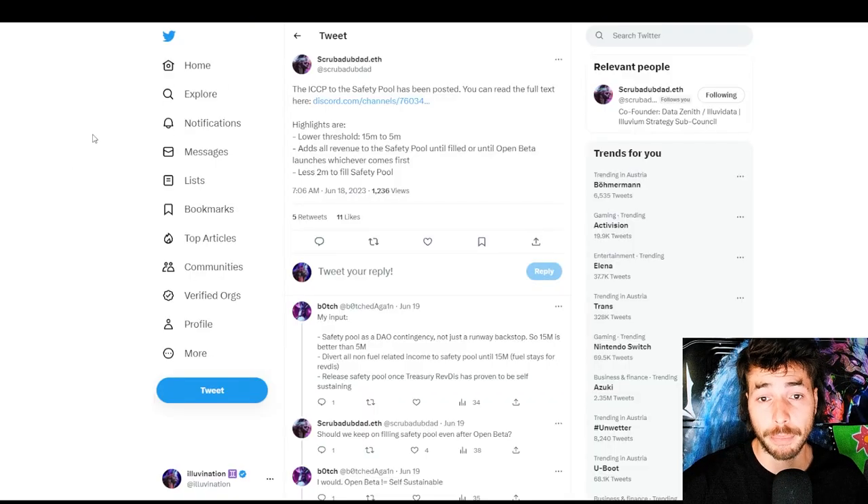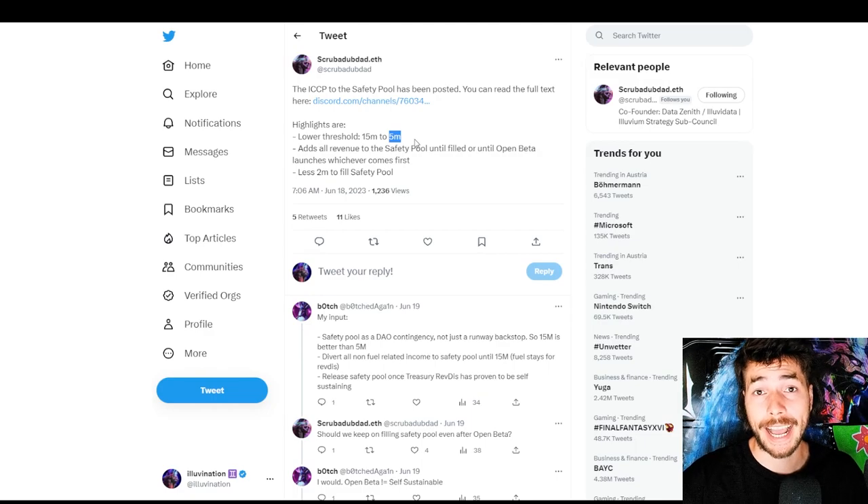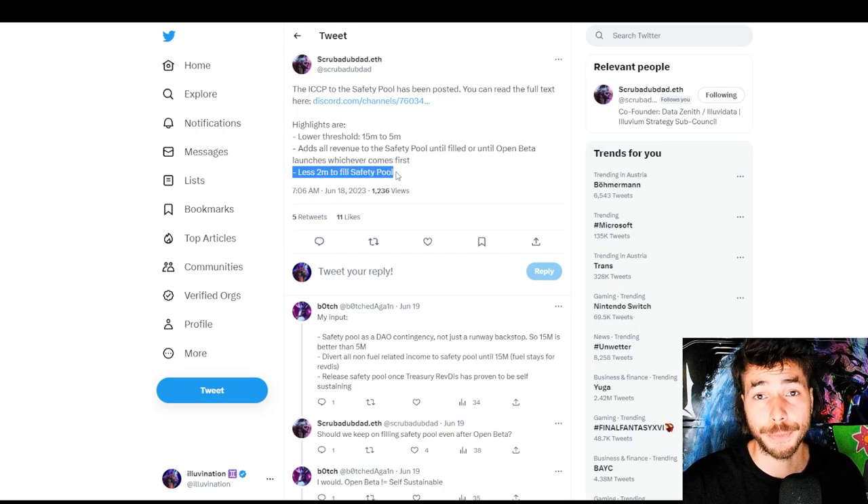Coming to some governance news — Scrub It Up posted it right here on his tweet. It's about the ICCP, or the safety pool. There is a new ICCP which should update the safety pool to lower the threshold from 15 million to only 5 million. The reasoning behind this is that a 10 million funding has been secured, so we don't need the original 15 million anymore. With those 5 million added to the pool, we have a runway of 21 months. The team has confirmed they are comfortable working with an 18-month runway, so we are way ahead. As there is already 3.2 million in the safety pool, there is less than 2 million to go, and we will fill up the safety pool very soon.